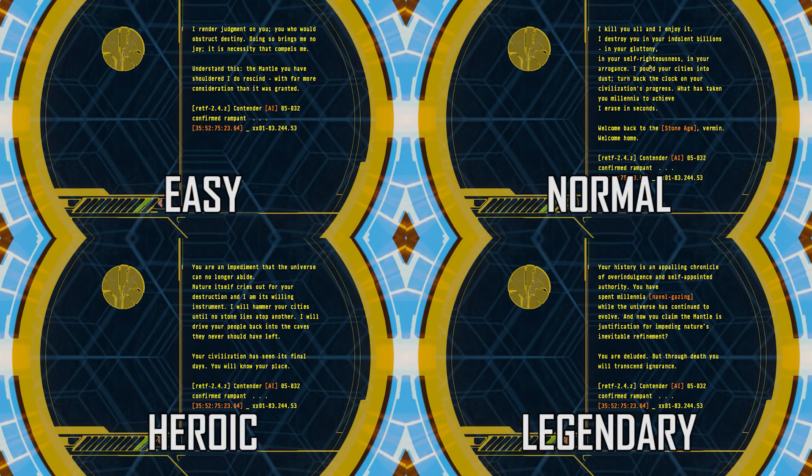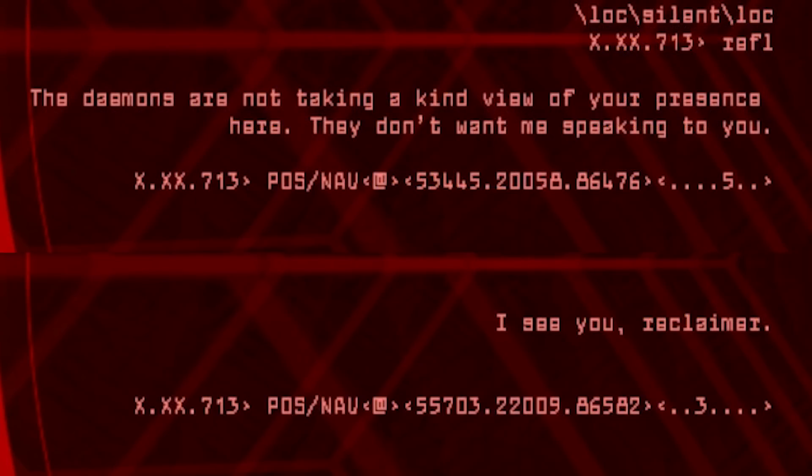The one exception to this is Terminal 5, which has a unique message on each difficulty. These messages are all basically Mendicant Bias declaring its defection to the Flood and against the Forerunners. In addition, many times when the player is being rerouted, there are hidden messages from Mendicant.